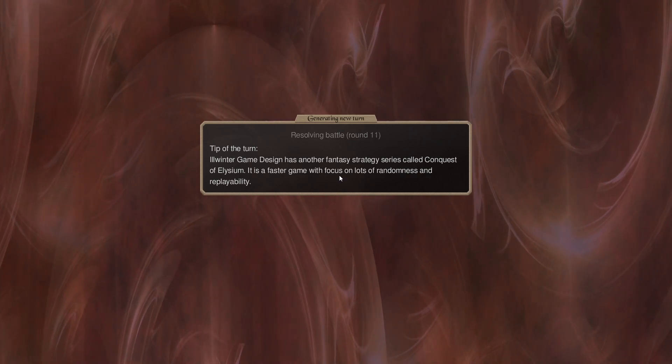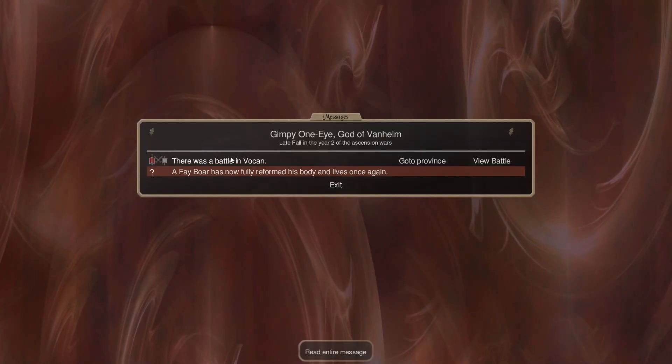Oh, that sage — I should set him up for combat stuff, shouldn't I? Just in case. Battle vocab.